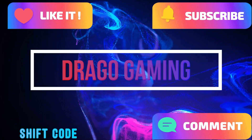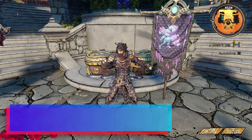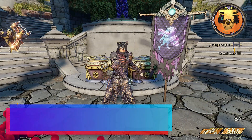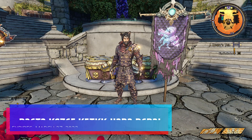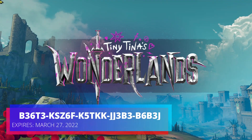What's up everybody, welcome back to Drago Gaming. Today we're going over the Shift Keys in Tiny Tina's Wonderlands, and what these Shift Keys allow you to get is skeleton keys to unlock the golden chest.